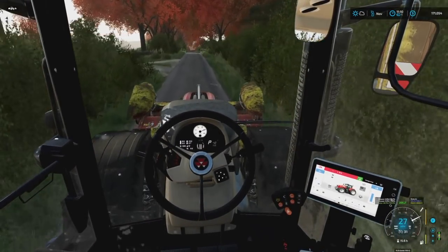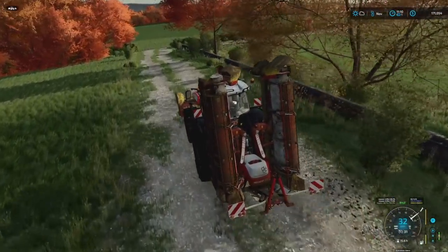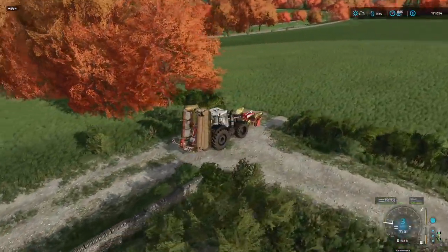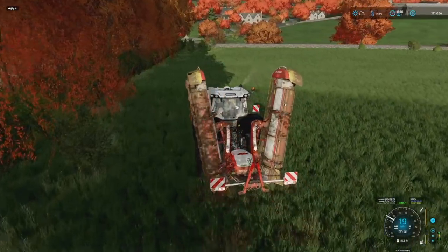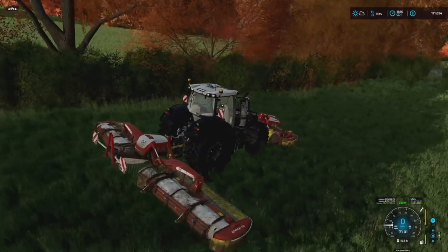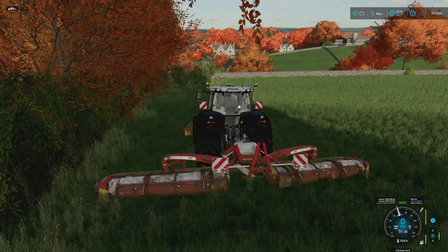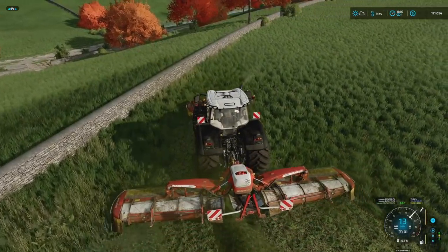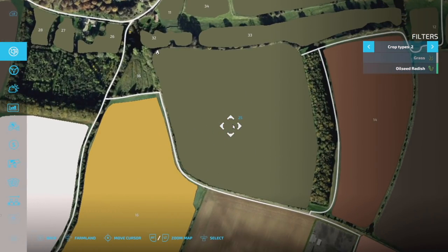We're getting three grass harvests per year and I don't think we need three harvests off field 25 every year. We could probably make some silage bales to sell at the BGA. This is a big old grass field! I've got to run the headlands a little differently than normal because I don't want to waste time. I'll try to behave this time around. We've done pretty good over here. It is still early — morning after the Super Bowl and I'm in a food coma.